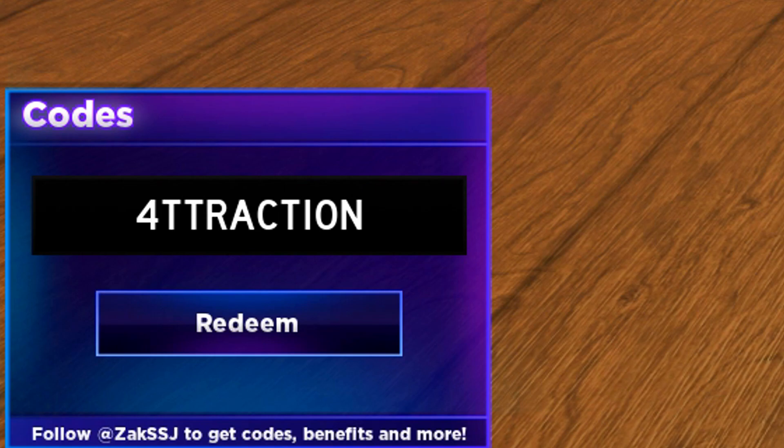That code is working as well. Next is the 'attraction' code — go ahead and redeem that. After that, the very next code is going to be the 'king jungle' code. Redeem that code and it will help you out a ton.